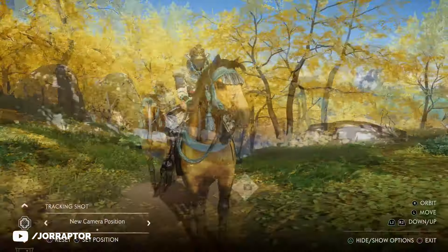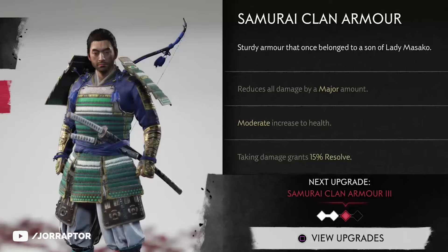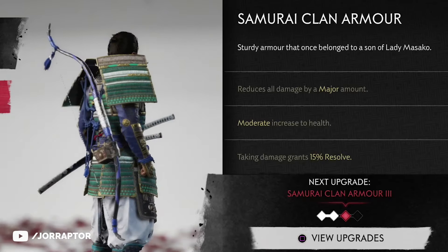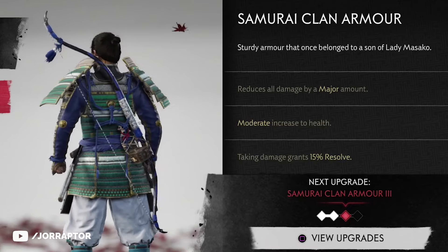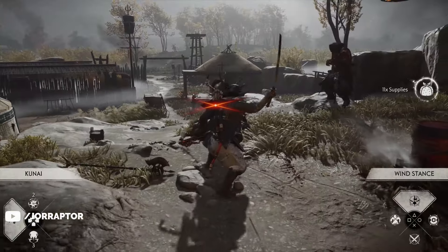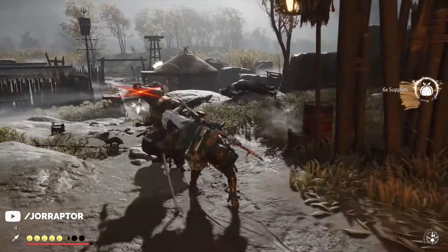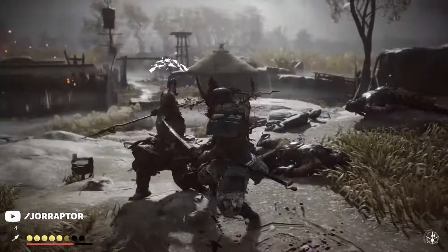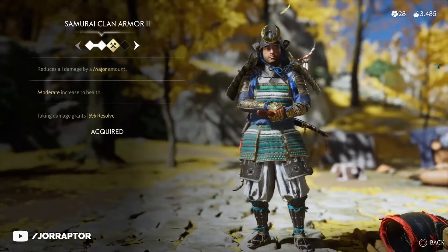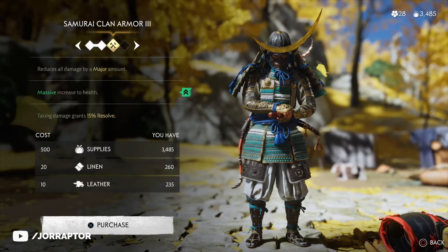As soon as you get the Samurai Clan Armor and upgrade it, it will be nice to wear this one instead. It reduces your damage by a major amount, and you can also get health to a major amount if you upgrade the armor. On top of that, you get resolve from taking damage, which is nice so you can heal yourself more often. You can already look like a badass early on if you just upgrade this armor two times — something you can easily do, and I have farm tips on the channel to get supplies and other resources.